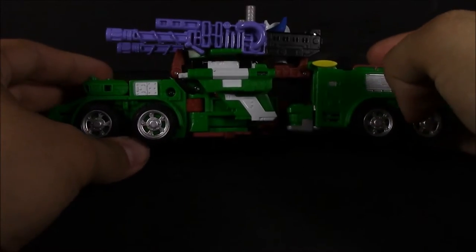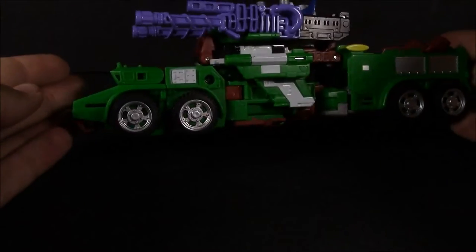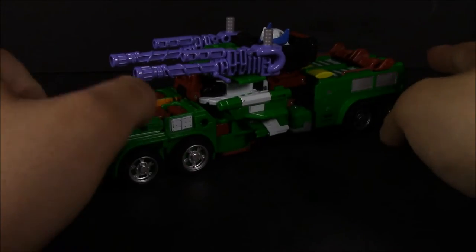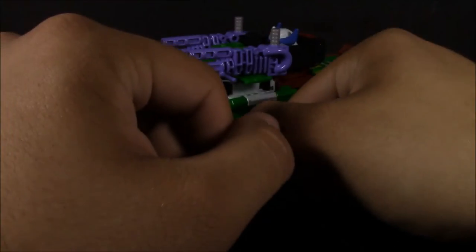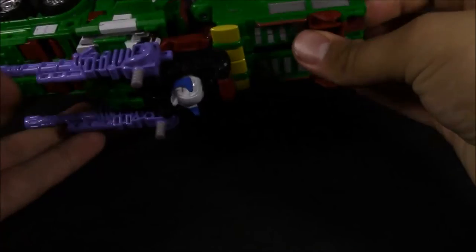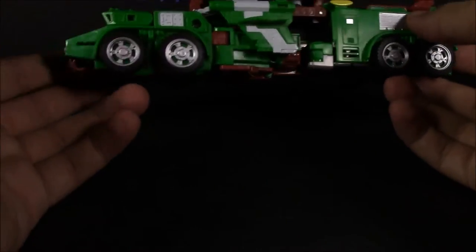One thing I wanted to do before reviewing this guy was get the Revenge of the Fallen two-pack Bludgeon that came with Whirl, to show why this particular mold was chosen — not a tank or anything else — and to show that it was based on that. The colors, even the color of the guns, was based on the original Bludgeon figure inside the pretender shell. The central cannon was purple, and the rest of the figure was this nice bright green.